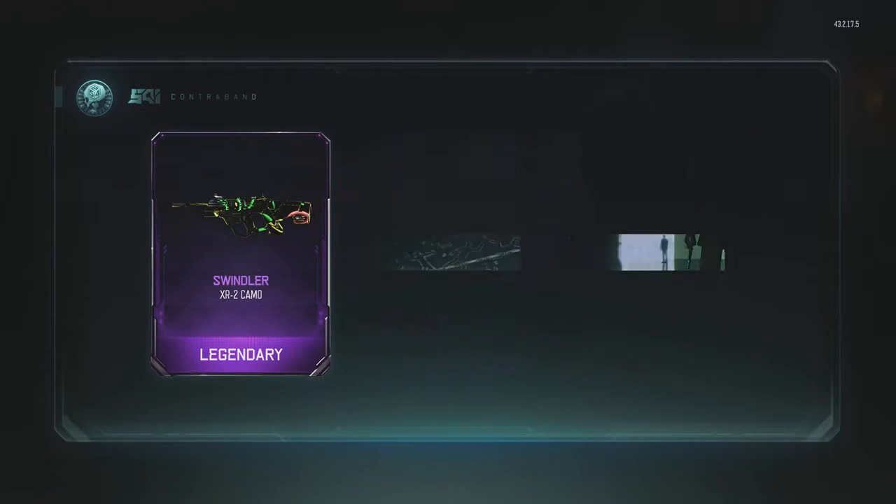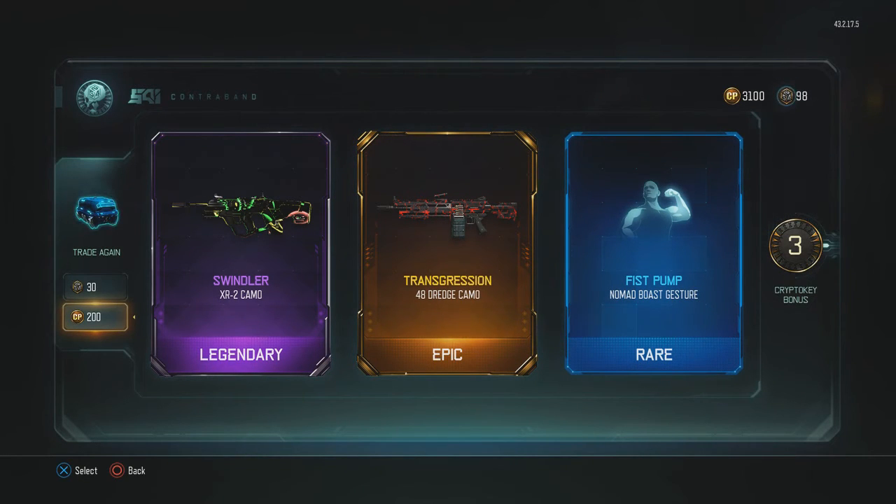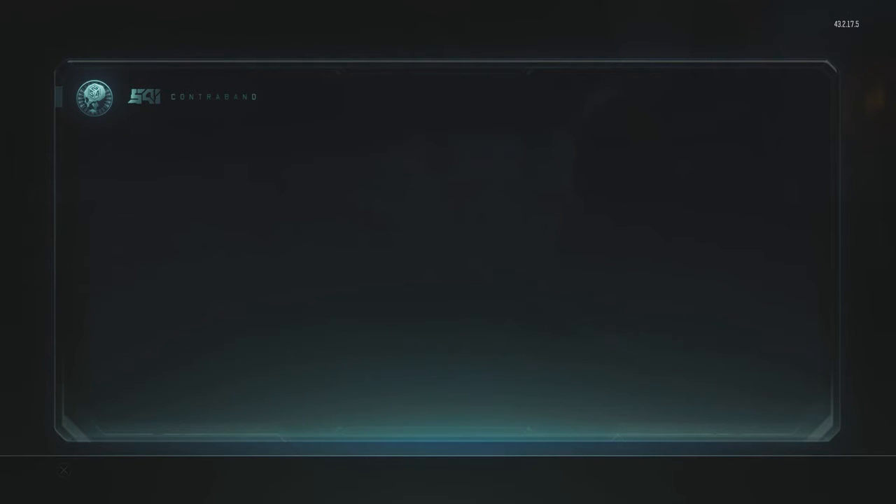Okay, Transgressors with HPK — that's actually really, really good. I really like that gun a lot. Even though I'm gonna have Dark Matter pretty soon, I still want the camos. Back to back? Nah. Shouldn't have said anything.